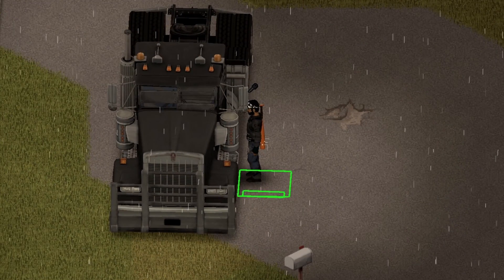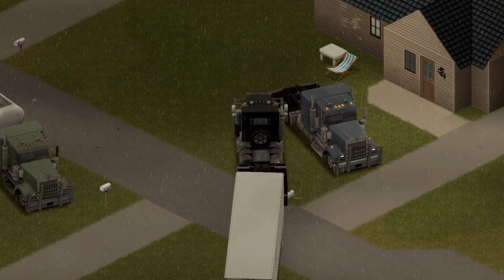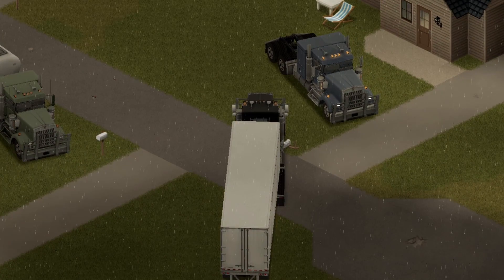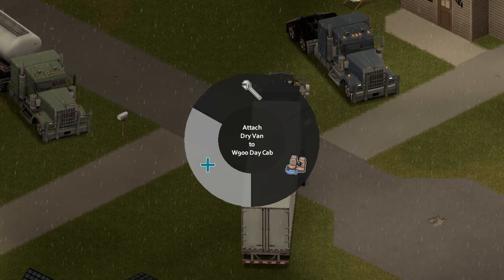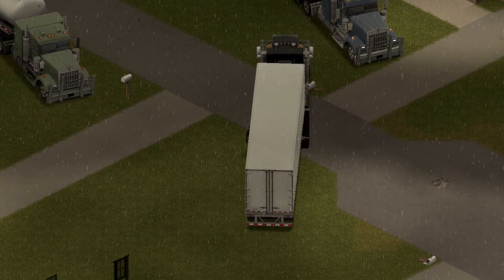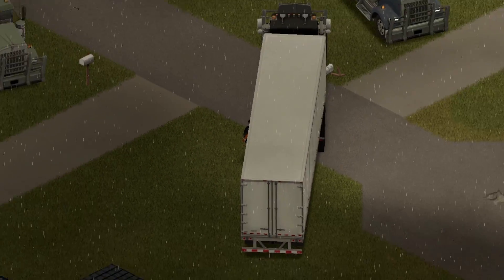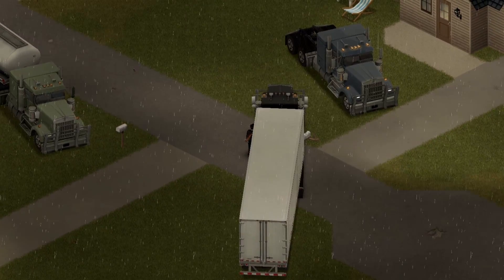Alright, here's another light semi-truck — this is the black version. I'm gonna show you how to connect this baby. You just back it in nice and slowly, then hop out and hit the V button. Go ahead and attach it just like you would tow another car. There we go — it slaps on with a nice little animation. Looks freaking sweet!